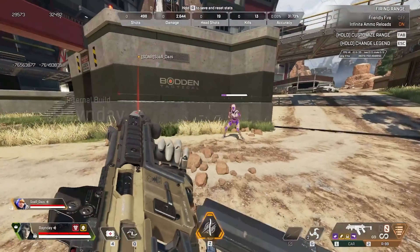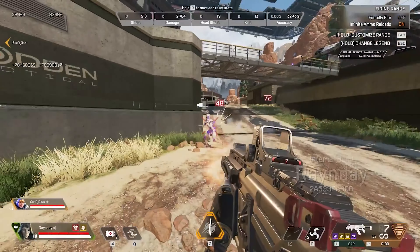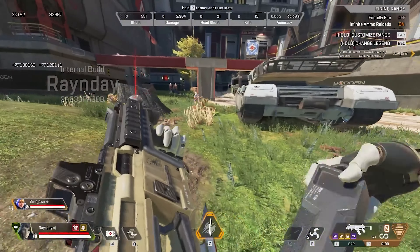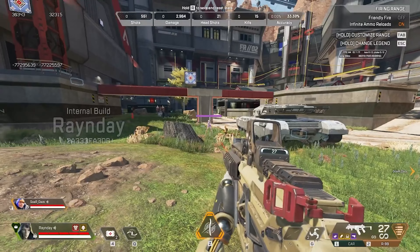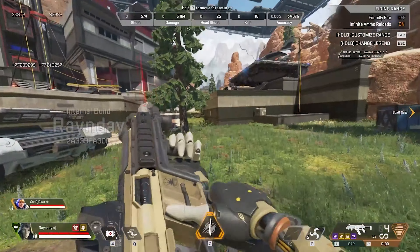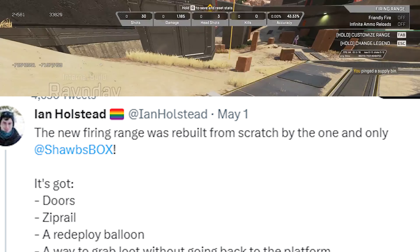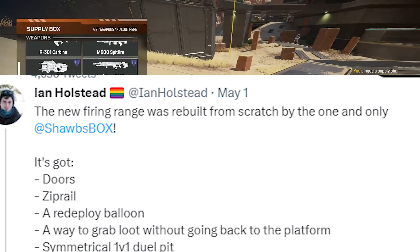In fact, one of the level designers responsible for making the new firing range even mentioned in a tweet — actually a couple of tweets — stating that there are secrets hiding in the firing range. Let's start with the first tweet. He said it's got doors, zip rails, a redeploy balloon, and a way to grab loot without going back to the platform.